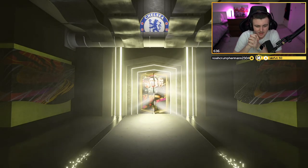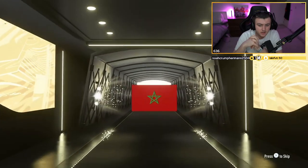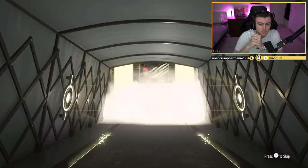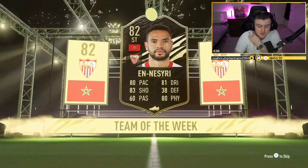Now the attacker. No walkout, sadly — it's going to be a normal board. Is it actually an in-form? El Nesri! An 82-rated in-form has actually got a bit of value — 12, 13k. So it's actually not too bad. Decent for an SBC. We'll take that.